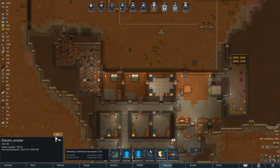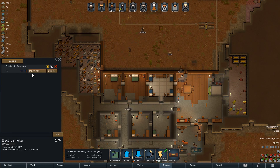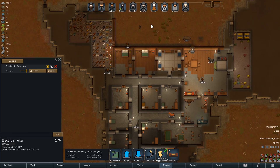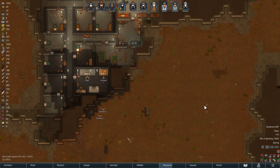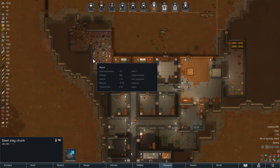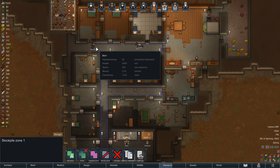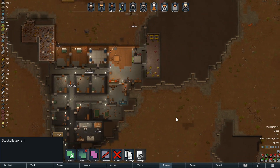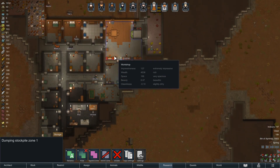There's the smelter - smelt metal from slag. Do it forever as long as you have slag on the map - melt it down. That slag chunk right there - will you go out and get it? Or does it have to be in one of our stockpile zones? That's my question.